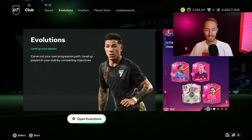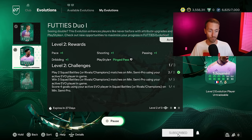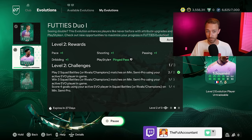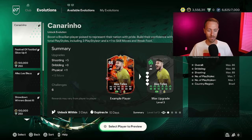Now let's go to evolutions and talk about one of the biggest pieces of news yesterday - you can do two Evos at a time. It's not just the two new Footies Duo Evos that they dropped. Any two evolutions can be combined and you can get progress for playing both players in game at the same time. The only problem I have with this is if this availability has been here for the entire year and EA has been holding it back and gatekeeping it from us the whole year, then I'm not very happy about that. But I am happy that it is out now.